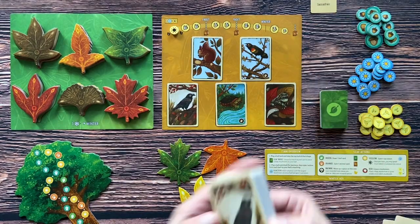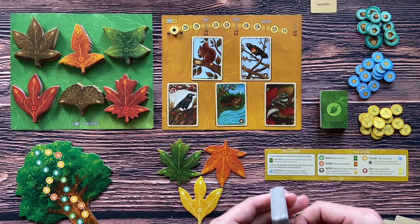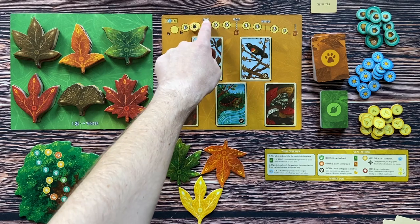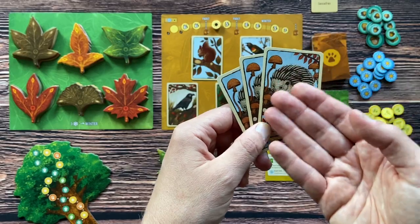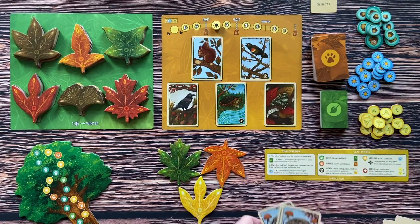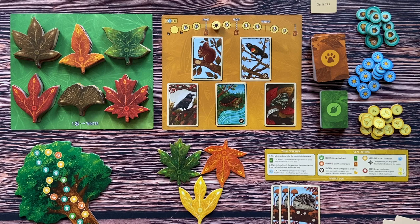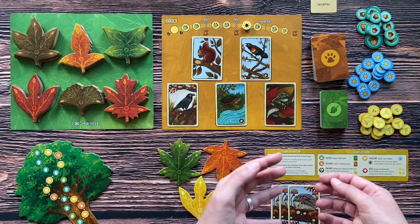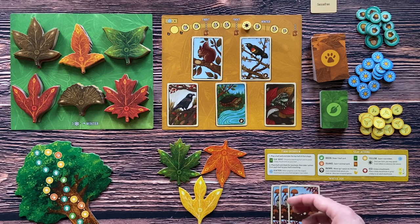Let's say during the game I manage to gather some cards — say three hedgehogs. If this season tracker moves over the frost spot, each player selects one type of animal from those they've collected during the game and places all the cards of the chosen animal in the winter den below the player board. This set of cards will score at the end of the game. In future frost actions, you can add new animal cards or add the same type of animals to the set already in your winter den — it's all up to you.